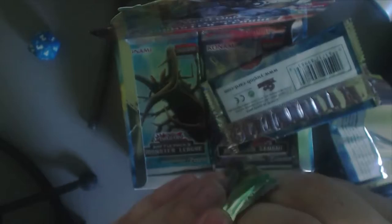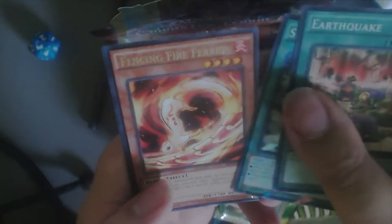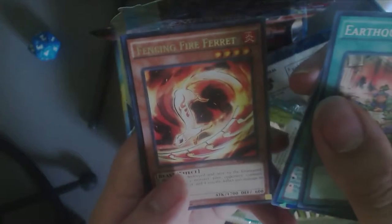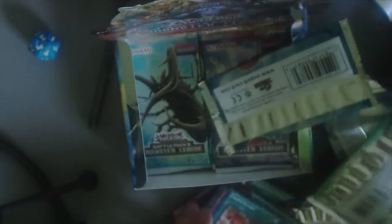I should probably put my garbage can nearby so packs don't get in the way. Pack Wrappers, Earthquakes, Spellbook of Wisdom — that's a pretty cool one. Fencing Fire Ferret, I do like this card because of its ability. Recycling Batteries — I remember that one used in the Hunter's deck with the Bro Hunter, Sis Hunter. That's a really good card in that deck.